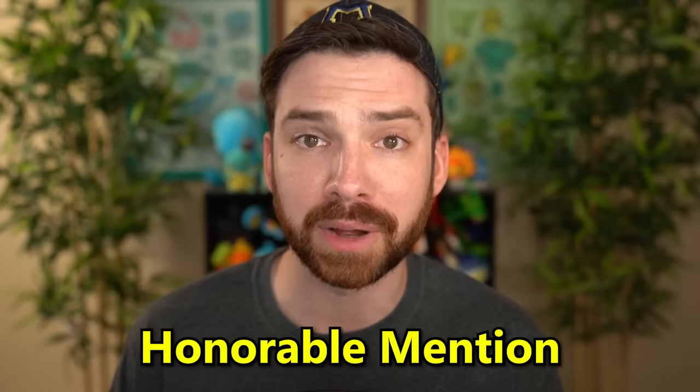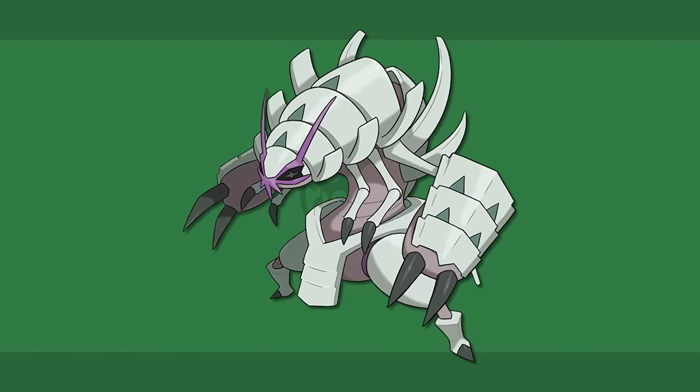Before I move on to the next type, I'm gonna be doing something a little bit different for this updated version. Only listing my favorite of each type leaves out a lot of Pokemon that I'm quite fond of. So after I tell you my favorite of each type, I'll list a few honorable mention Pokemon for that type as well — Pokemon I quite like but just aren't the favorite of a specific type. Also, if a Pokemon is listed under one type, it won't appear on another if it's a dual type. So my bug honorable mentions are Scyther, Scolipede, Araquanid, and Golisopod.